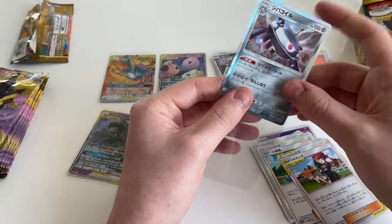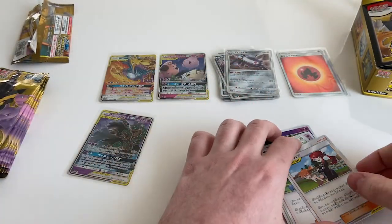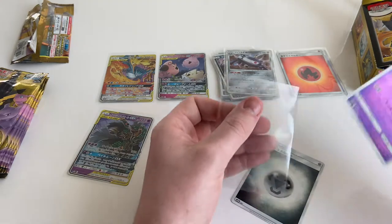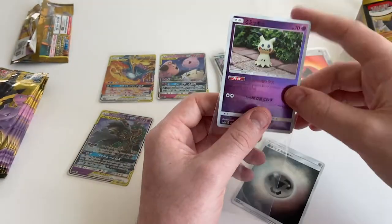I thought he was pretty shit, he's very chunky. Chonky. Chonky chonky. Chonky Peaky. I found the electric one I was thinking of — he's called Xurkitree.